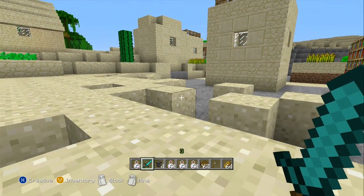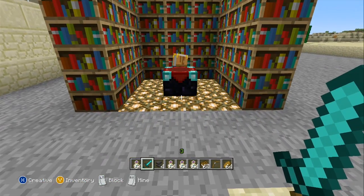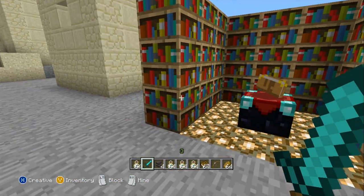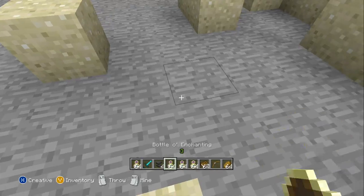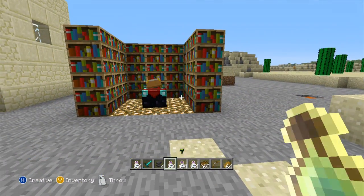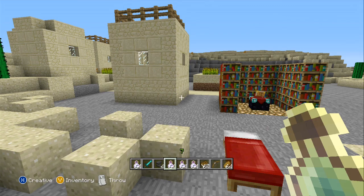What they are is pretty much what it implies. It is an enchanted book, and what you need to do is get yourself an enchantment table, build yourself a little bit of a bookcase shelving, and get yourself some high levels. The higher level you are, the better it will be, but since we're on creative mode, it's just going to be already at level 30.